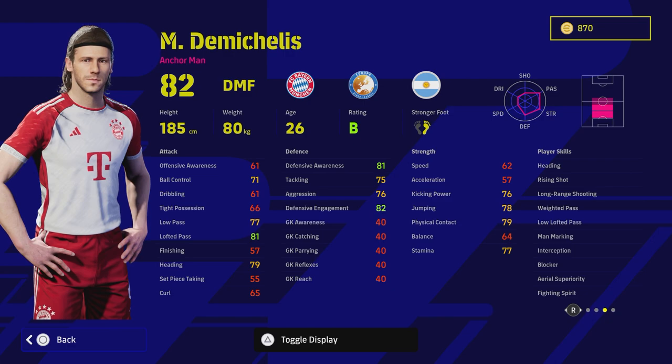That's a switch-up from his other card, which was available for free from the eFootball point shop as a build-up. He's got a really nice card with some unusual stats. He has Heading, Area Superiority, Blocker, Interception, and Man Marking from being able to play center back, but he's also got Fighting Spirit, Long Range Shooting, Weighted Pass, Low Lofted Pass, and Rising Shot — far superior player skills than his legend card on the shop.